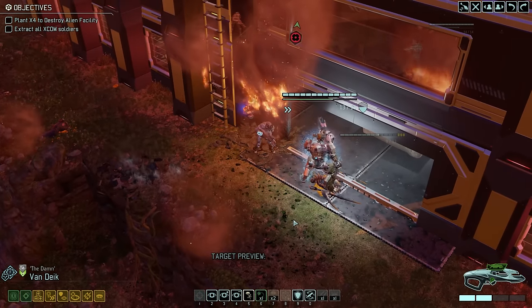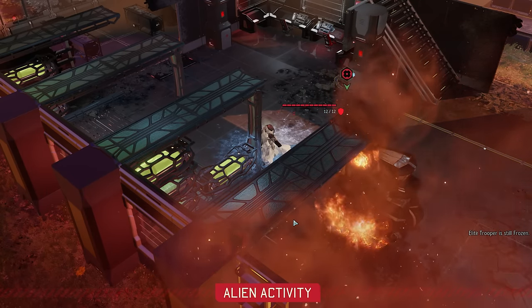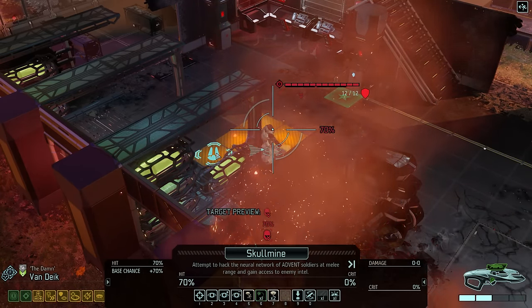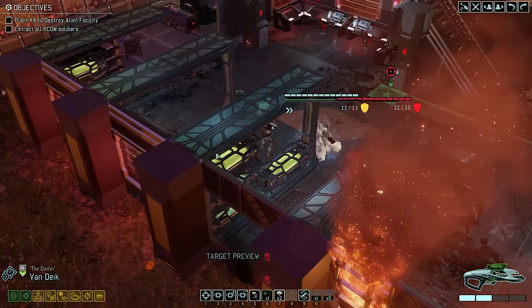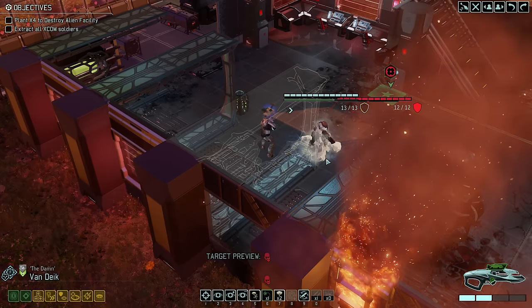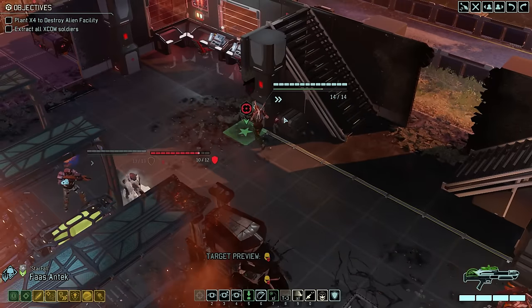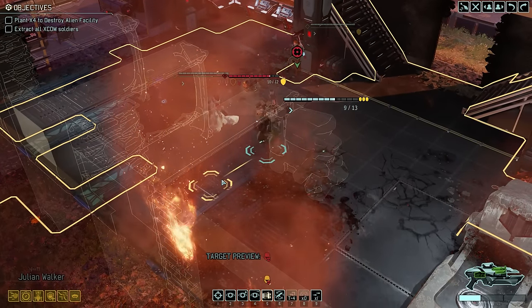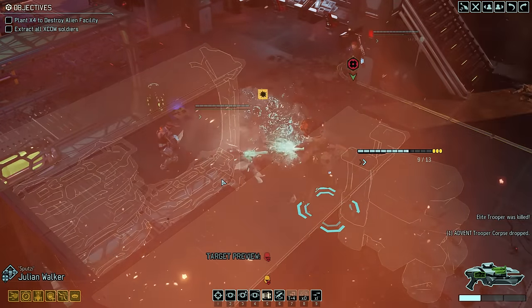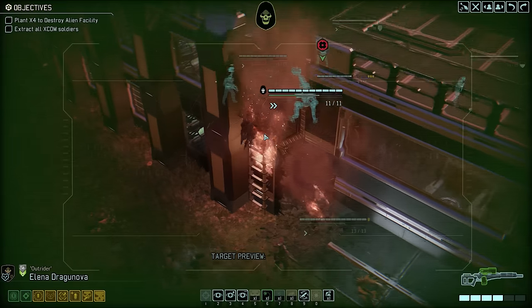Van Dyke dashes in ready for the Skulljack attempt on the next turn. Since we have now defeated all 13 enemies we get no further interruptions. As the next turn arrives, the Skulljack attempt unfortunately fails and we only get one chance per mission. So we are left with no other choice but to eliminate the trooper — Julian gets up close into a flanking position and we have now officially defeated all 13 enemies.